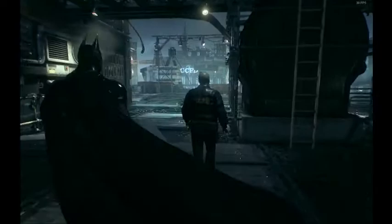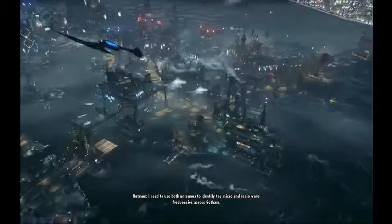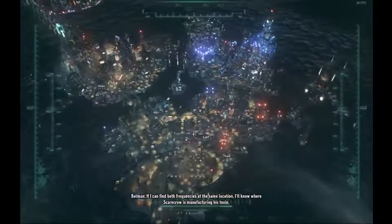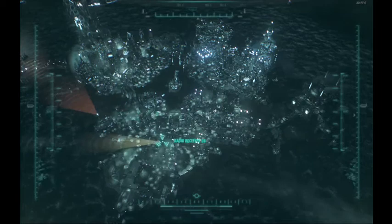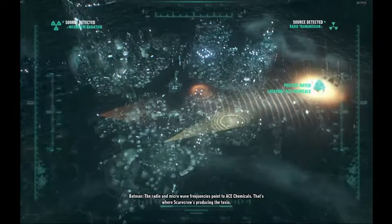Our antennas are online — Oracle finds out we need to go to ACE Chemicals. He needs to use both antennas to identify micro and radio wave frequencies across Gotham. If he can find both frequencies at the same location — aligning the antennas points to ACE Chemicals. That's where Scarecrow is producing the toxin. So now we need to get to ACE.